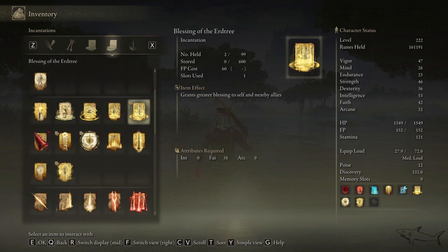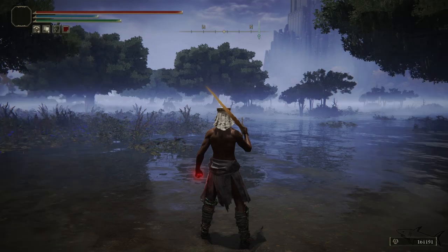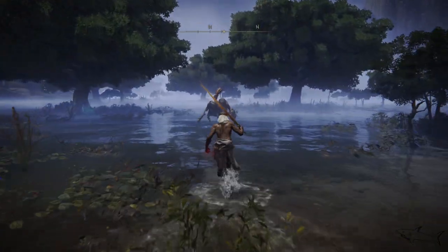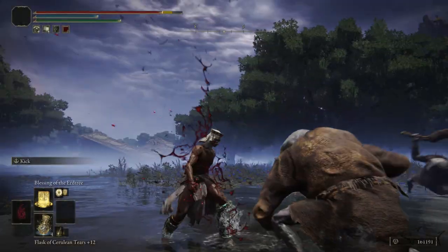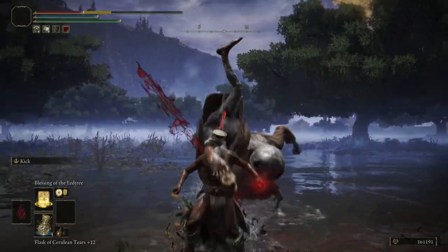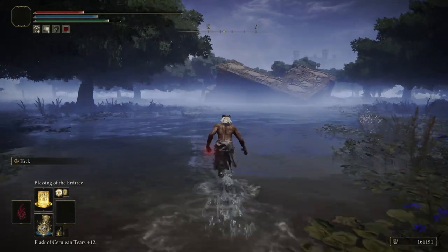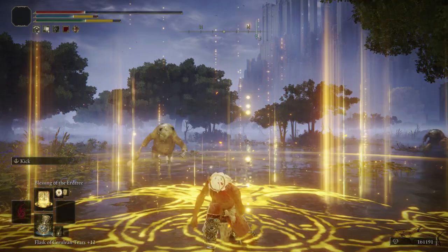It's an incantation as I told you. It will require 38 Faith points — most of you probably won't have enough, but there are certain items that will boost your Faith. You can also rebirth to increase your Faith points if you're running a Faith build, since most incantations use Faith. There are certain items like talismans and helmets — the one I'm using now — that will increase your Faith points.